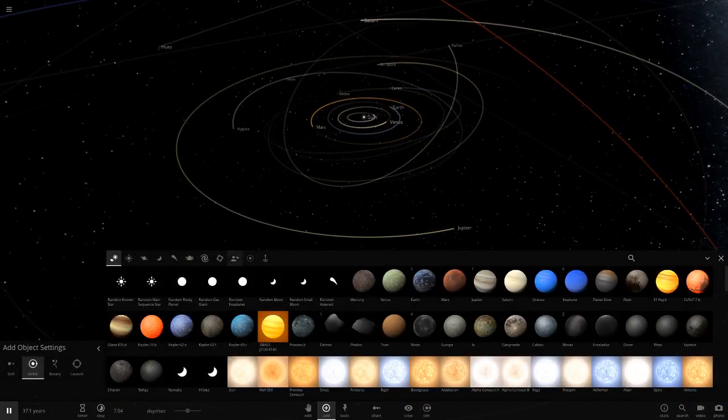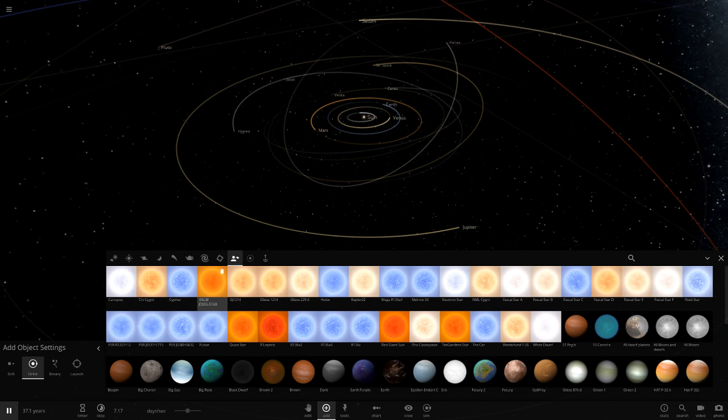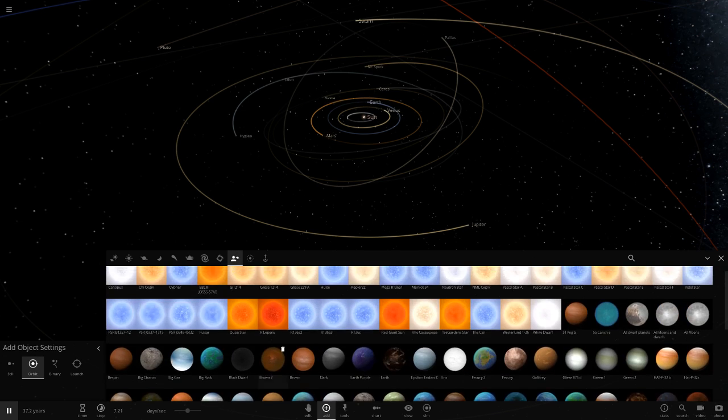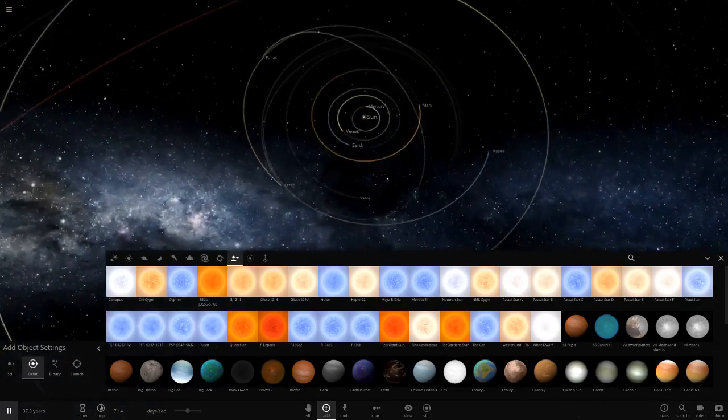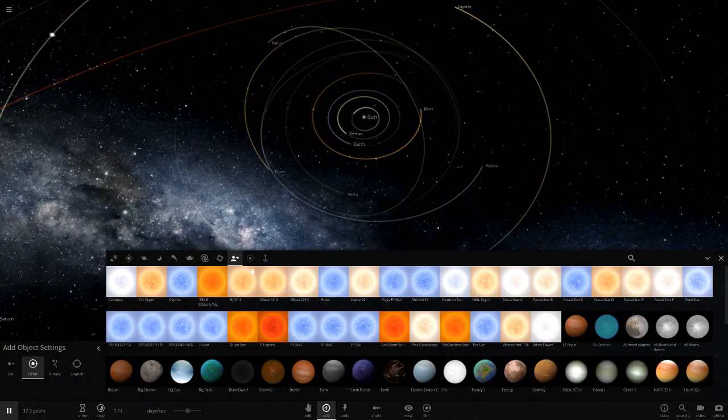If you saw last episode, we added some more custom objects. If you didn't see that video, I recommend you go check it out. So we made the smallest star ever found and added it into the game. This star is actually smaller than Saturn — just a tiny bit smaller by a few hundred kilometers, but it is smaller than Saturn, which is pretty crazy but it does exist.